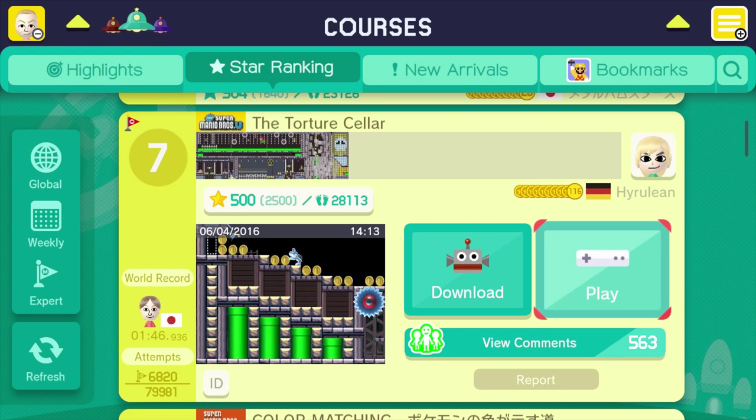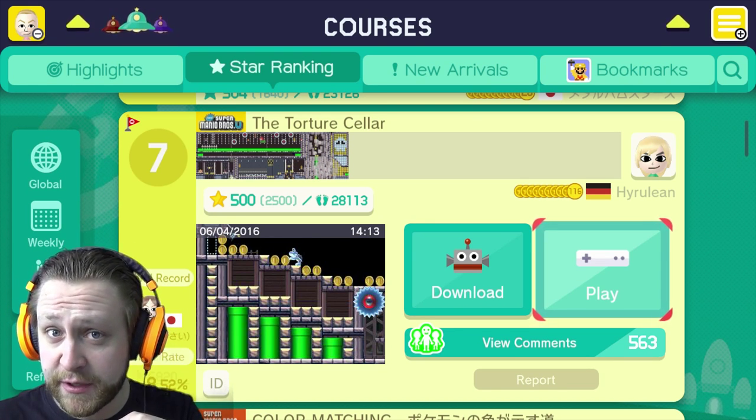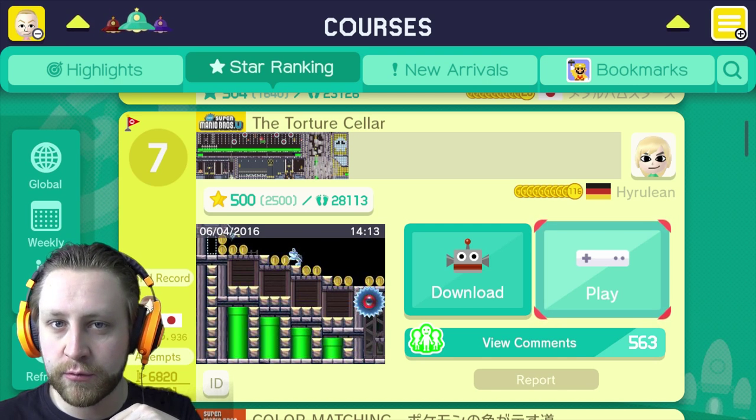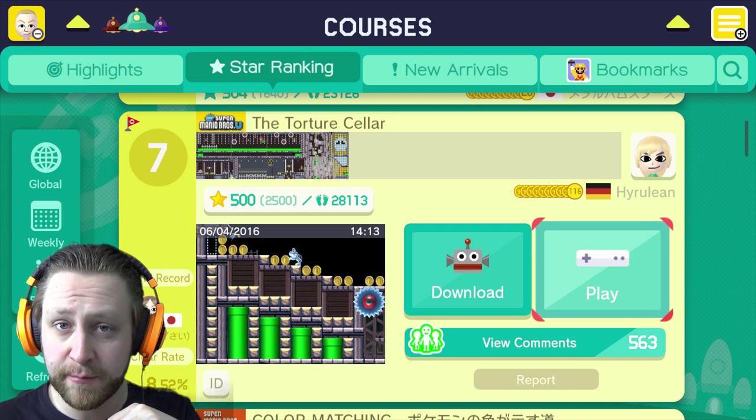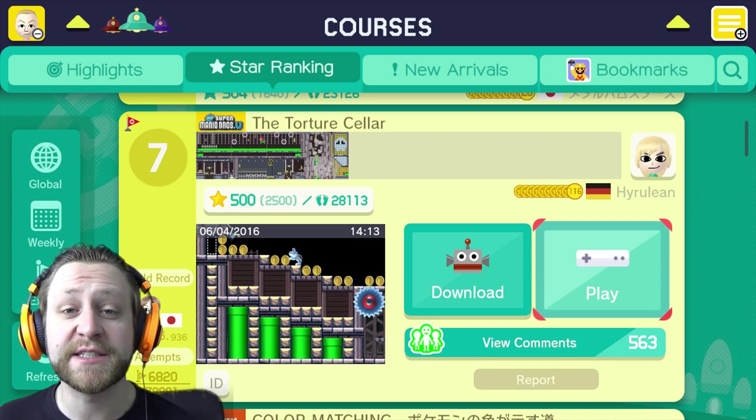Hey diho peeps, my name is Pablo Picanto and welcome back to Super Mario Maker. Last time I played a level made by Hyrulean and I thought that was pretty cool, so I wanted to check out what else he has in stock. And I found another map — expert level — it is called The Torture Seller. Let's check that one out.